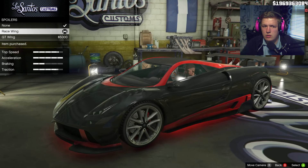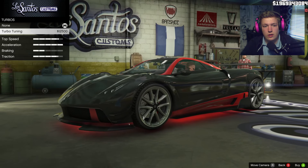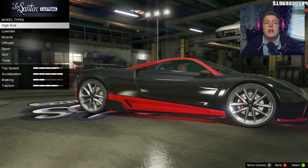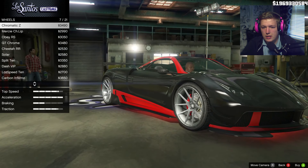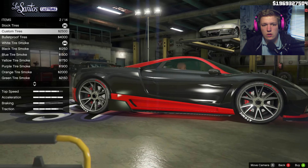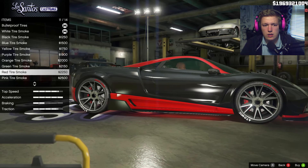Transmission — no point putting it on. Turbo — 12 grand, nothing. The wheels are so nice already. Let's go with some nice wheels on this — something kind of deep dish maybe. Black looks good. Custom wheels. Bullet tires. Red tire smoke.